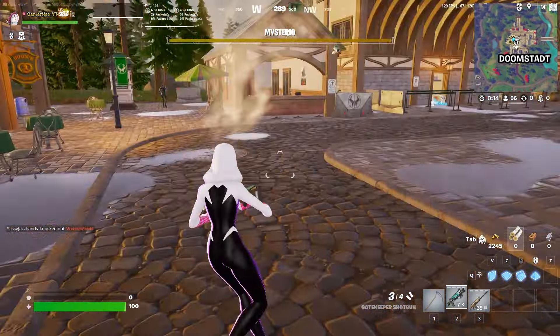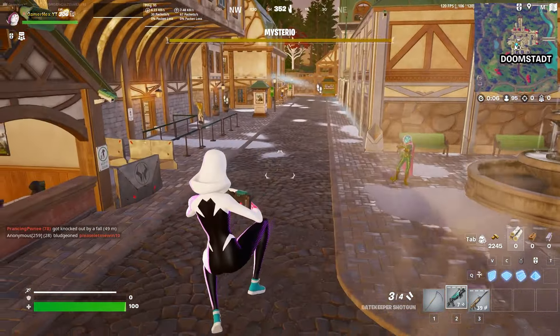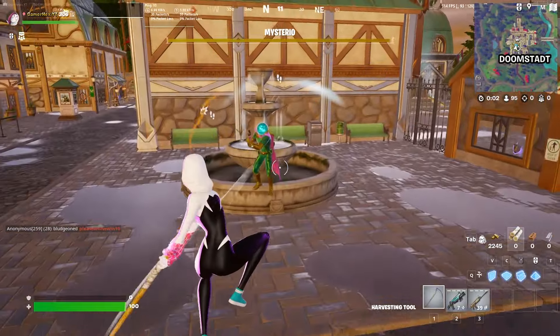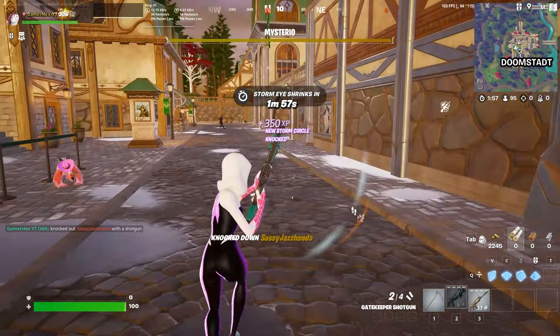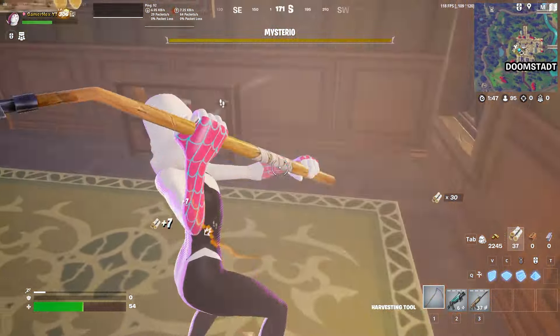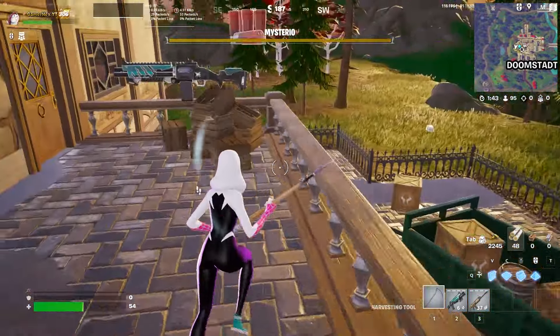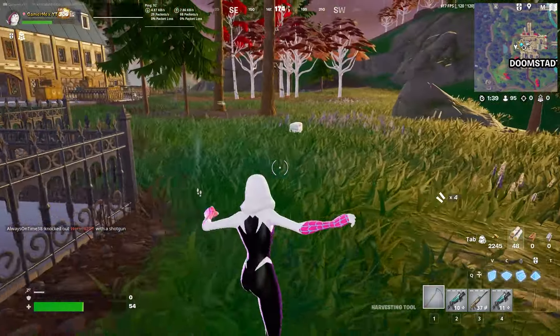For the first quest you need to survive fire damage — literally, you need to get headshots by any bot or any other opponent and survive. As you can see, this is the boss and this is the bot as well. Pretty much after you get shot you just need to survive. You need to get four shots in total, but I'm already at 54 HP so it's better to run now. This is pretty much the first quest.